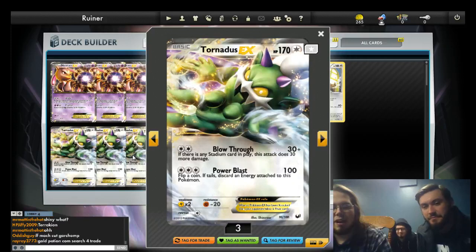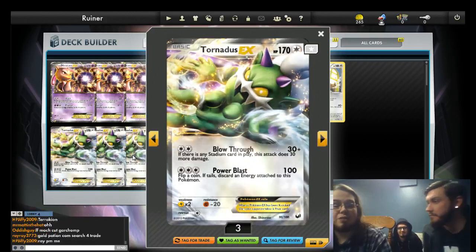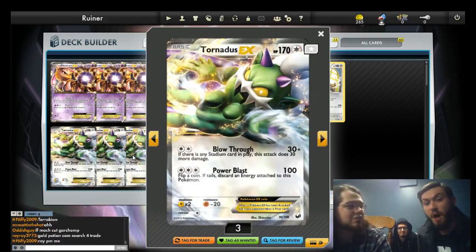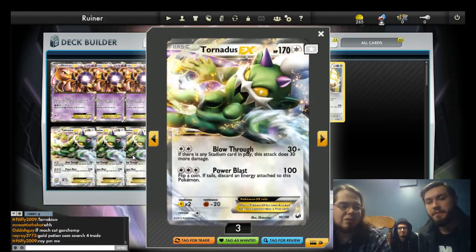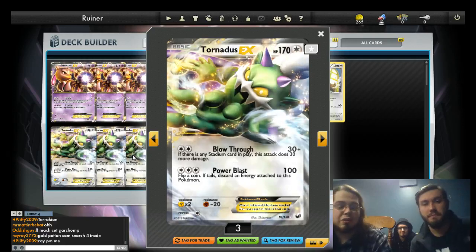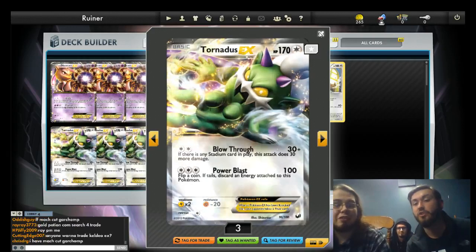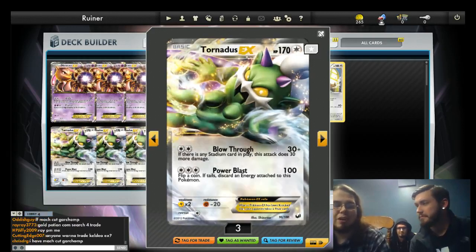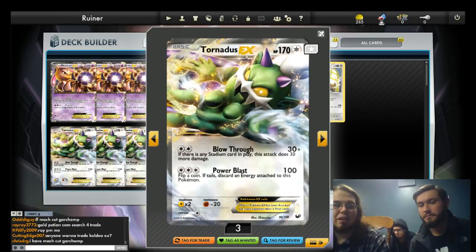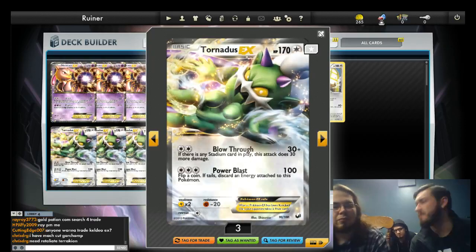Tornadus hits for 60 — very aggressive attacker. Power Blast: if you go 60 into 100, you're killing EX on turn two with a Plus Power. We have three Plus Powers and three Skyla in this deck. He's good — different attacker, different weakness, different resistance. How much do you like the resistance to Fighting? Resistance to Fighting is very good.